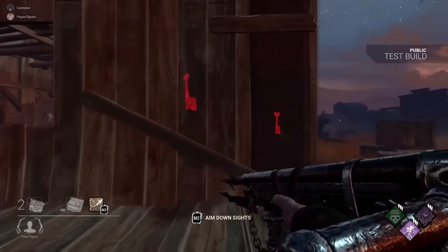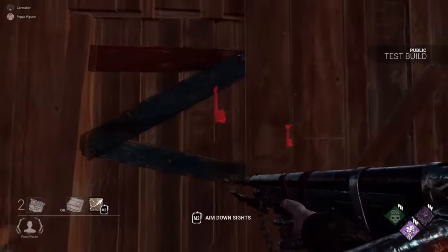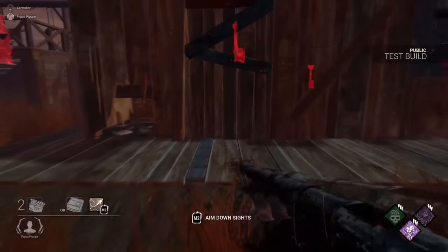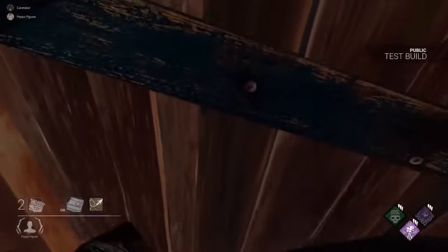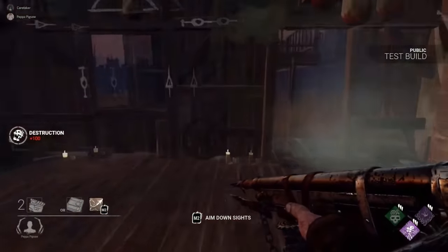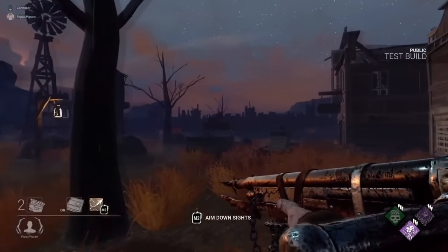But did you know that during the public test build for the Chains of Hate chapter, this breakable wall was actually located between the God Pallet and the Window Vault? This made the otherwise God Pallet incredibly unsafe as you can see, so it makes sense that this was changed for the live release of the update.